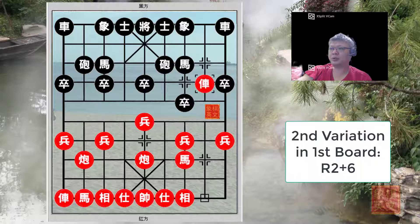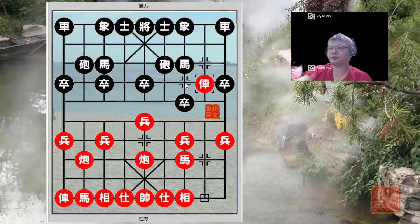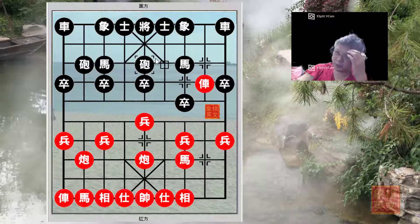In variation two, which is the longer of the two in the book, Red would choose to attack with r2 plus 6 for the pond rank chariot, with the main idea being to play r2 equals to 3. How should Black react? Red is already attacking the central file, so countering Red's central cannon with a central cannon of his own would be a good idea in this situation.